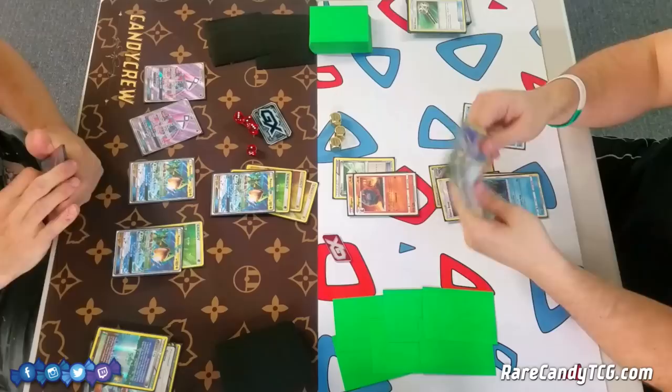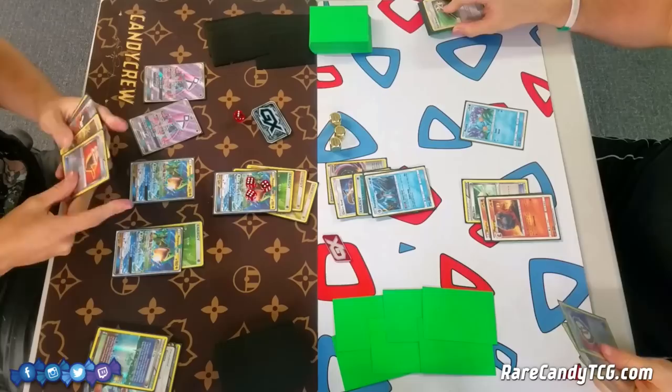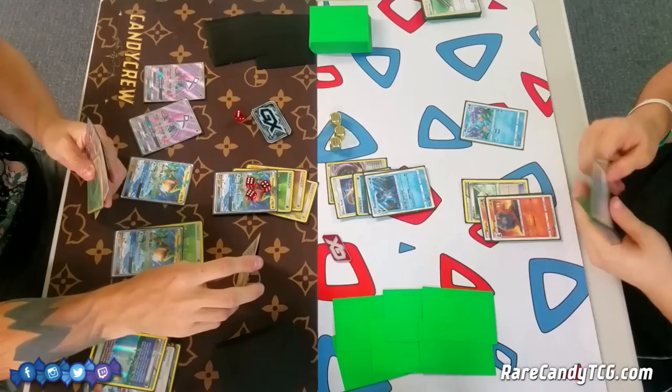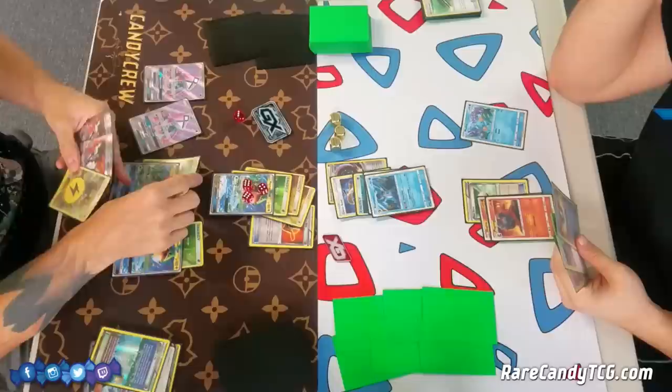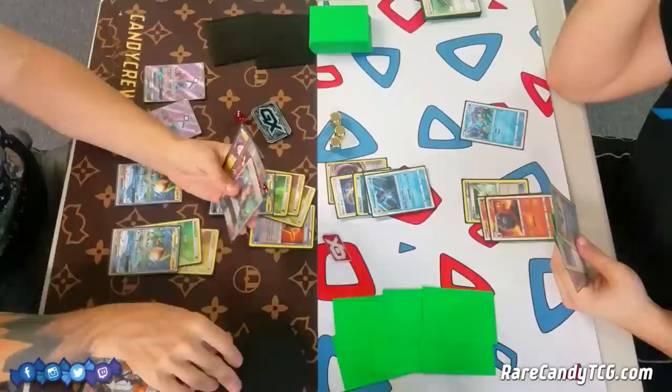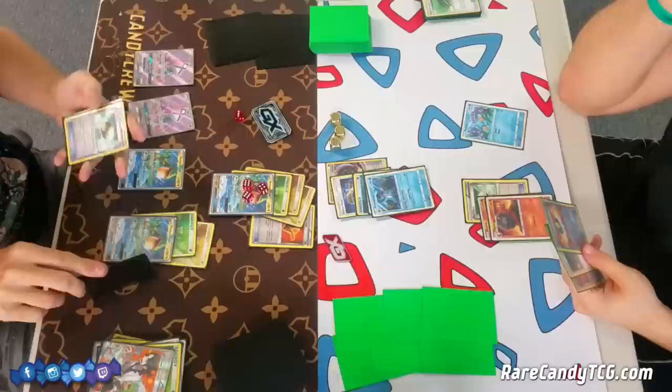I really don't like this play because he's only going to be doing 170 damage, which isn't enough to knock out Rayquaza. The Swampert is just going to be return KO'd the following turn, and that's his source of draw power — it's going to be gone. I think Corey should play a little bit defensively here, maybe sacrifice something like Magcargo, and then next turn he could safely take a knockout. But now he's just in a tricky spot.